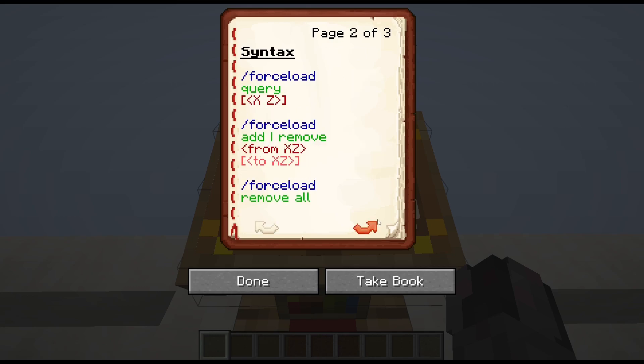Before I get to the syntax, a quick insert here. This command actually uses two different types of coordinates when you're working with it. For the input, you use block coordinates - how many meters or blocks is a position apart from the center of the coordinate system? The feedback is given in chunk coordinates - how many chunks is it apart from the center of the coordinate system? So essentially it's a factor of 16: block coordinates divided by 16 rounded down would be more or less your chunk coordinates.